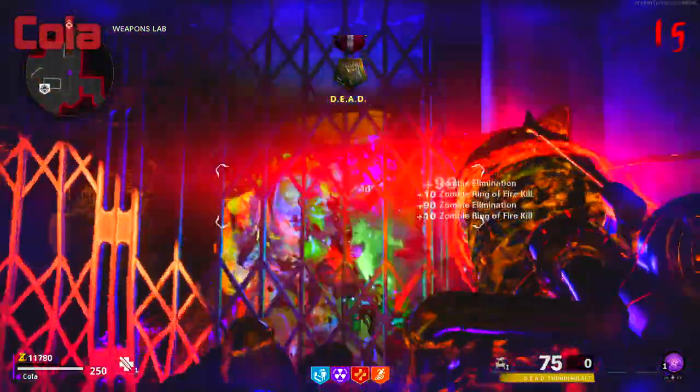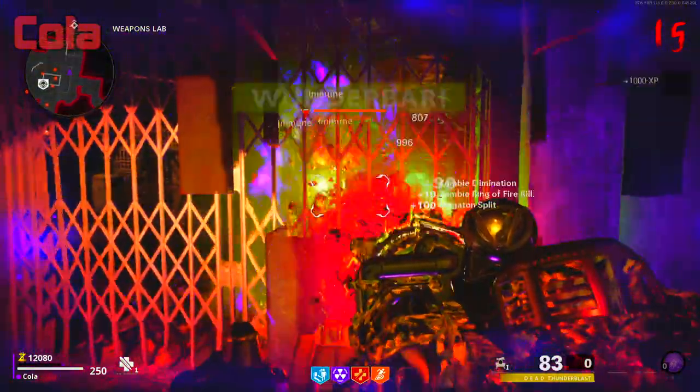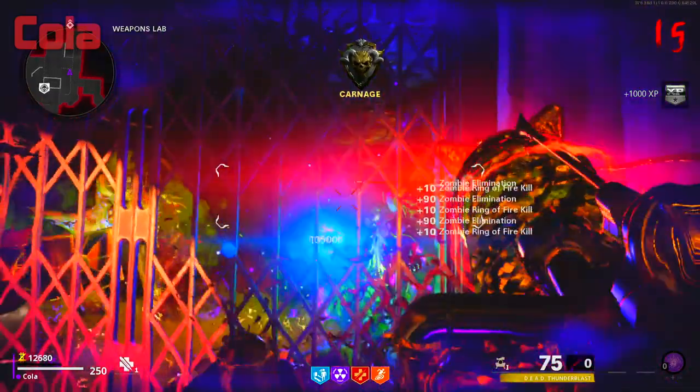Before doing this glitch I recommend you get the wonder weapon — you'll have infinite ammo and can kill zombies very easily. The only thing you'll need is to have PhD Slider upgraded to at least tier 4.